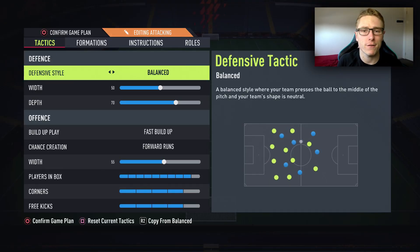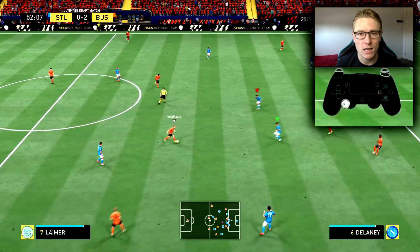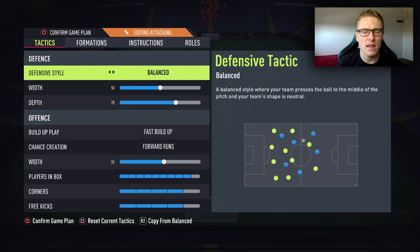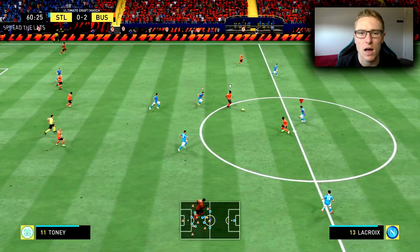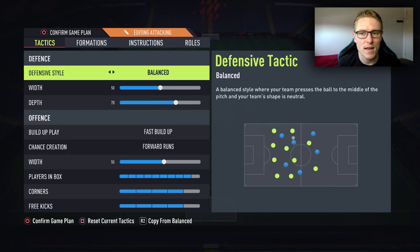In terms of the defensive tactics, what I like to do is have it on balance. As I've always iterated in my custom tactics videos, I personally like to defend manually and not rely on the AI to push up and put themselves out of position, so that I don't know where they are on the pitch. If they're pressurising my opponent all at once, I won't be sure exactly where my players are set up, because they're all dispersed across the pitch trying to pressure my opponent. I can't use right stick selection properly because I don't have a proper idea as to where the player is on the pitch.